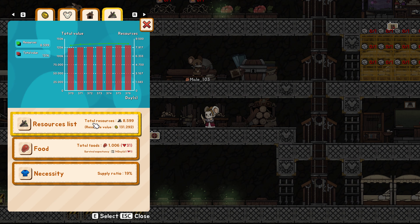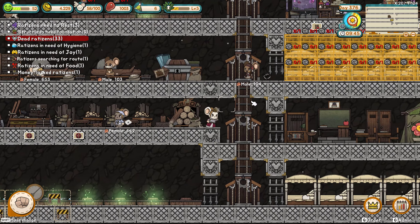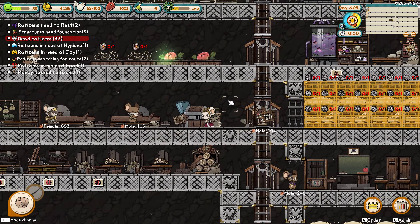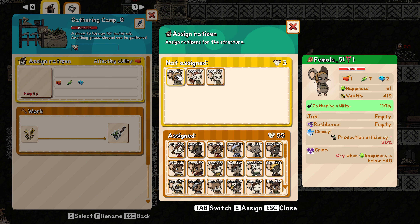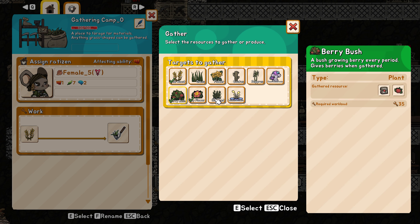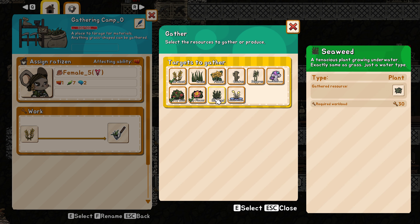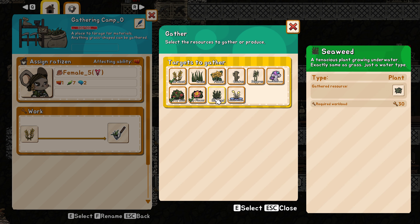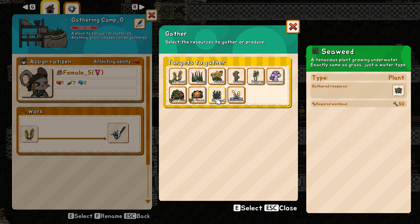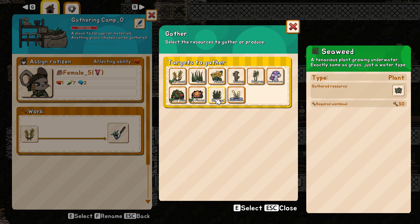This decorative stuff — I wonder if it actually helps with anything. We got some wallpaper; let's put it in one of the bedrooms and just see what happens. Decorations — yeah, I gotta do artwork and stuff and my throne. All right, let's just do wallpaper and see how it looks. Do rock wallpaper since we're in a castle. Let's finish just this one room — rock wallpaper. I want to know if that helps with happiness, so we'll see how that goes.